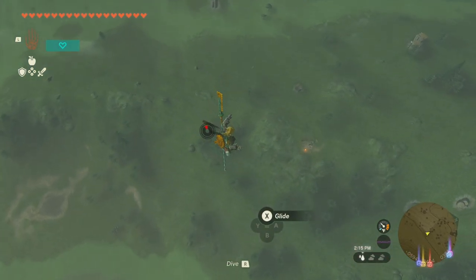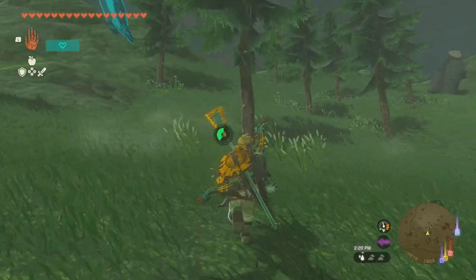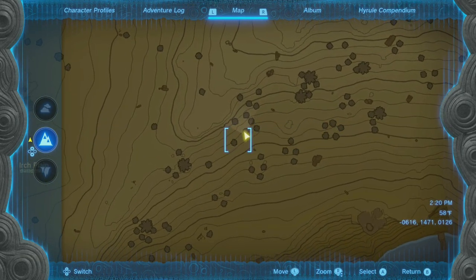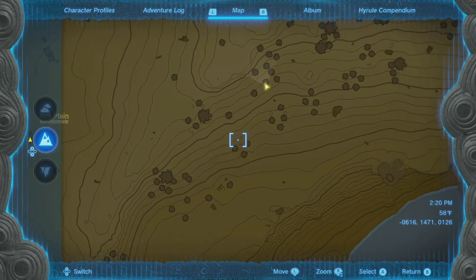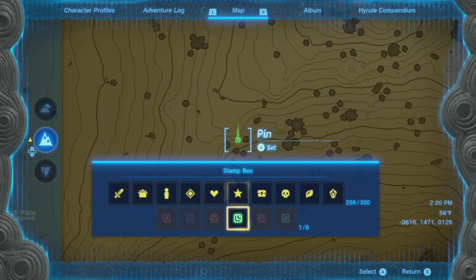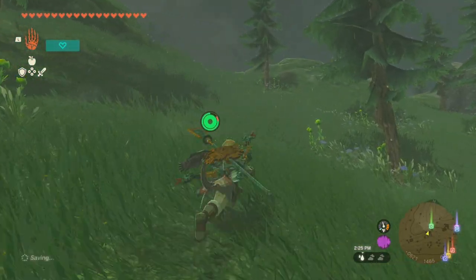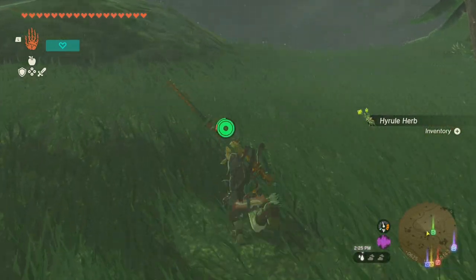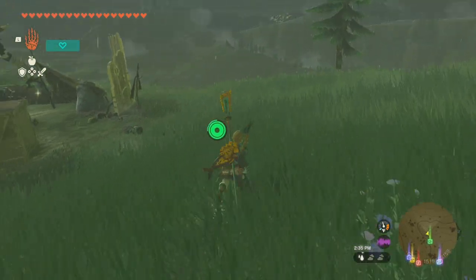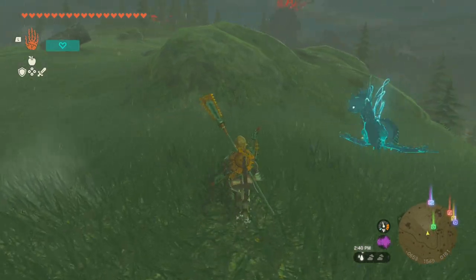It says there's a shrine here. Looking at the map, we can make the assumption there's probably a cave. There's a big clump of bushes right here at the pin. Is there a person? Did I see a person? Not a person — noted.